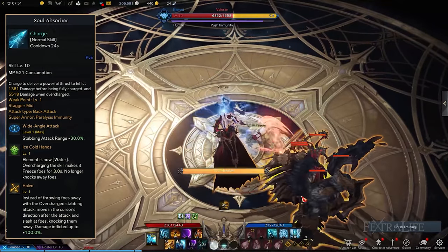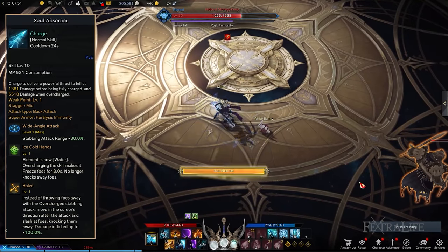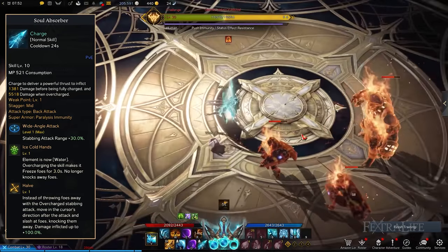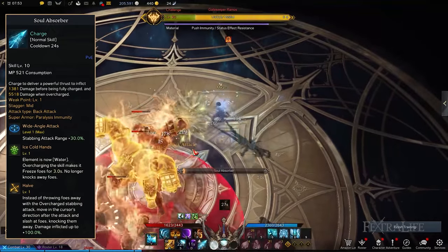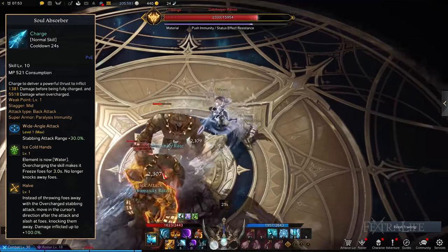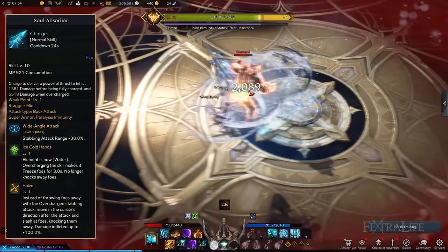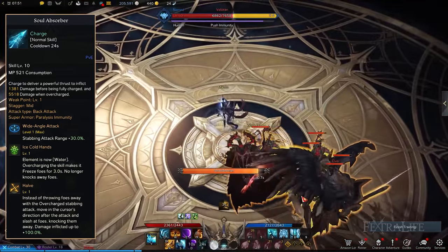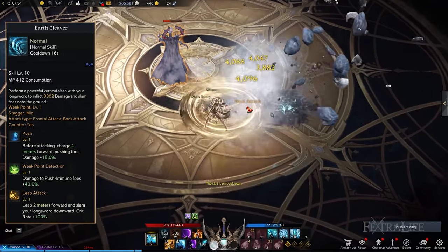Soul Absorber: This allows you to perform a mini-lunge by stabbing enemies with a longsword regardless of whether or not the skill has been fully charged. To make Soul Absorber more effective, it's good to select Wide Angle Attack, Ice Cold Hands, and Halve. These tripods boost your stab range and add a slash attack at the end to deal massive damage. Lastly, Ice Cold Hands freezes targets for a couple of seconds, which is perfect to create some space between you and your enemies.